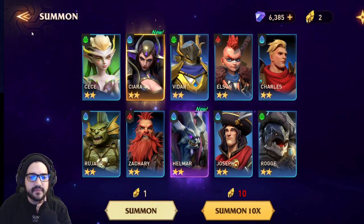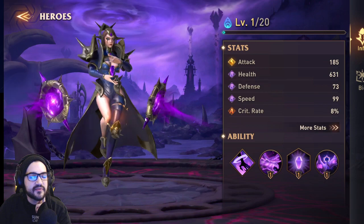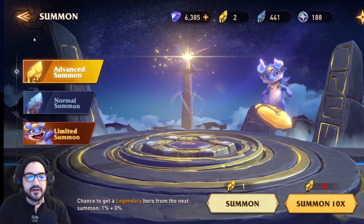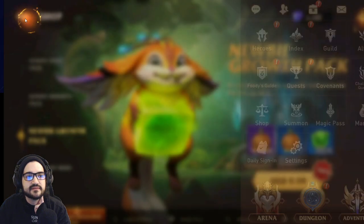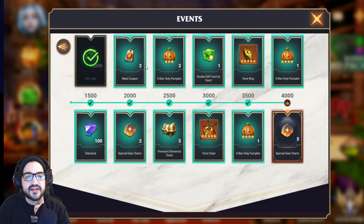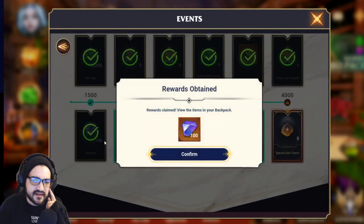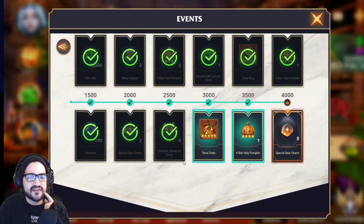Unless somebody tells me Helmar is amazing, I'm probably going to sit on him for a while because I have so many water units. But this is a good pull — I'm really glad. I did not expect to get a legendary, especially one that nice. Now let's go claim our event rewards. Hero summoning event completed — 20k jelly, meal coupons, pumpkins, double XP, the terror ring, premium elemental chest.